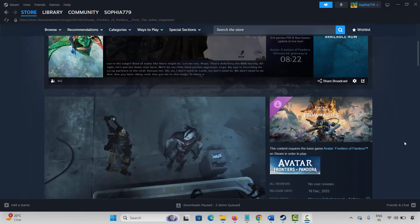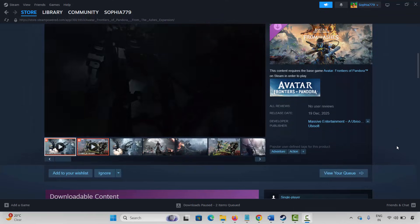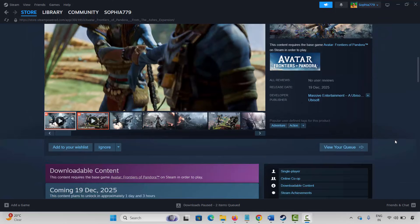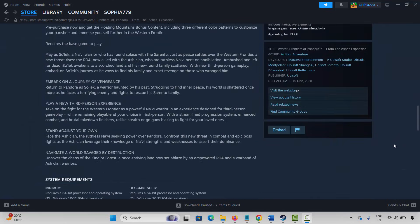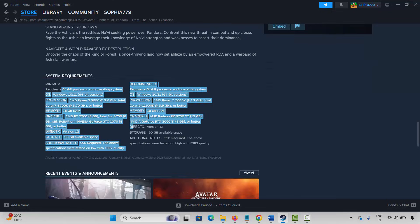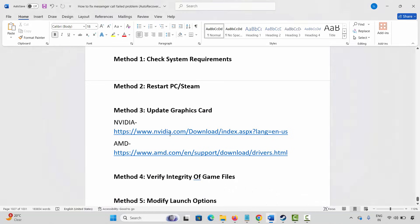The very first method is to check system requirements of the game. Go to the store option on Steam, search for the game, then scroll below to find the system requirements. Make sure your PC has all the required specs, then try to launch the game and check whether it's working or not.